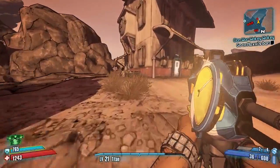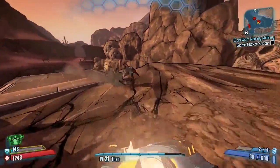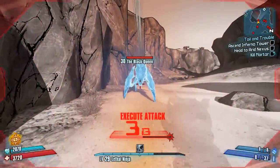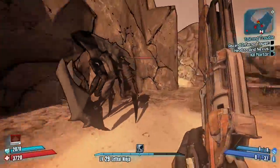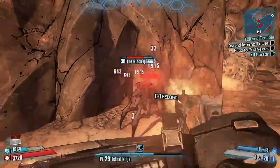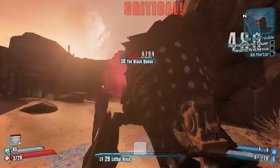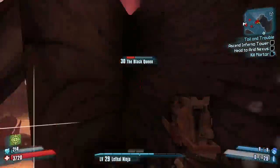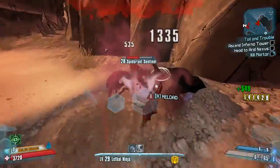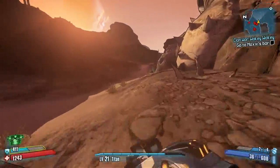Head to the right hand side and climb this little hillside to this house because you've got your first chest of the level. Be very careful — there are a lot of enemies around here. Jump down and that is the spot where the Black Queen spawns. I'm using a higher level Zer0 character to get her to spawn this time, but she can appear at any time with no mission requirement. She has a chance to drop the legendary Norfleet rocket launcher, so keep farming her — it's a very good rocket launcher.